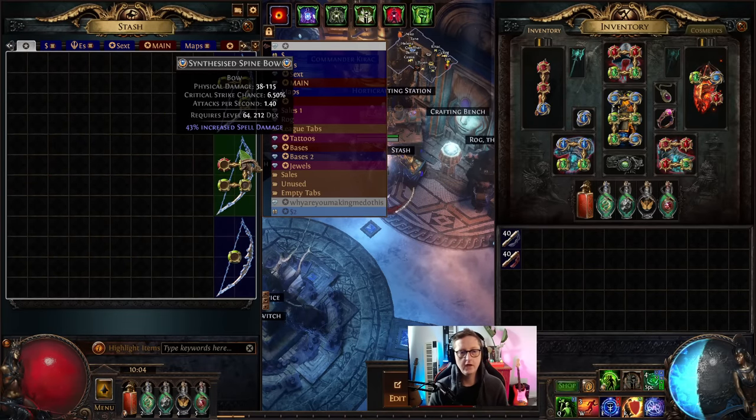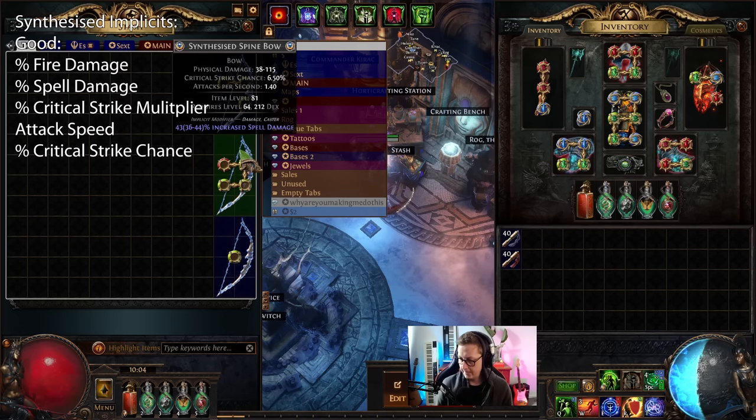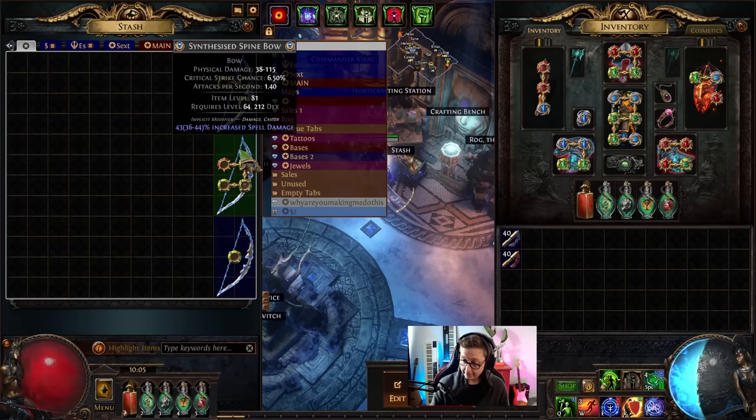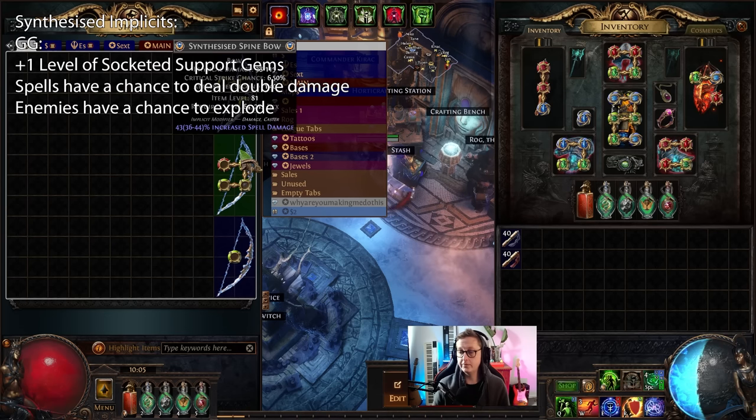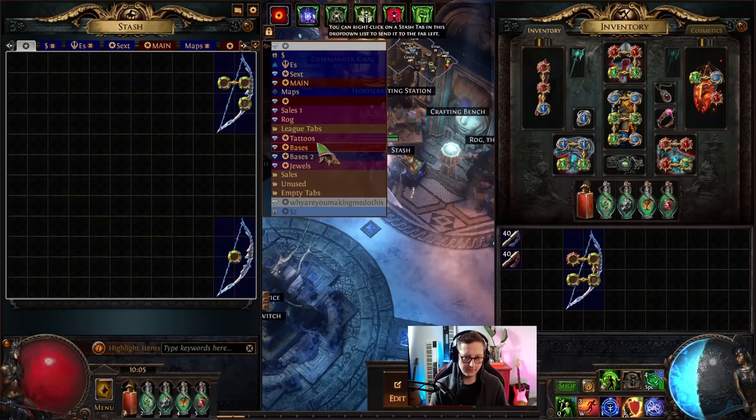Let's talk about the bases. You can get cheap-ish bases like this on a spine bow. Spine bow has very good base crit so it's a good base. However, you can get ones with synthesized implicits like spell damage or fire damage. Palceron mentioned other things like critical strike multiplier, base attack speed, and base crit are also good. The really good and expensive ones are going to be ones like chance to deal double damage with spells, plus one level of socketed support gems, and enemies have a chance to explode. For the cheap ones like increased spell damage, I paid between 5 and 60 chaos for these. They might be a bit more expensive after Palceron's video comes out.